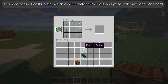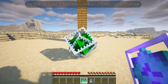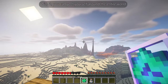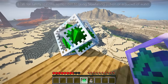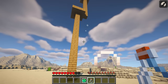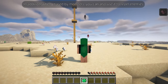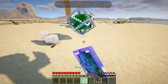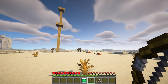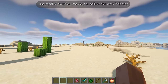Boost Crystal is a mod that adds a boost crystal, craftable with glass, an eye of ender, and one echo shard. It has a three-second cooldown and does not deal damage — it gives three times greater knockback compared to the end crystal. You can use it to fling yourself around the entire world. For safety, remember to bring a slow falling potion or a bucket of water. When chased by monsters, you can also use it to repel enemies, and it can be remotely detonated.